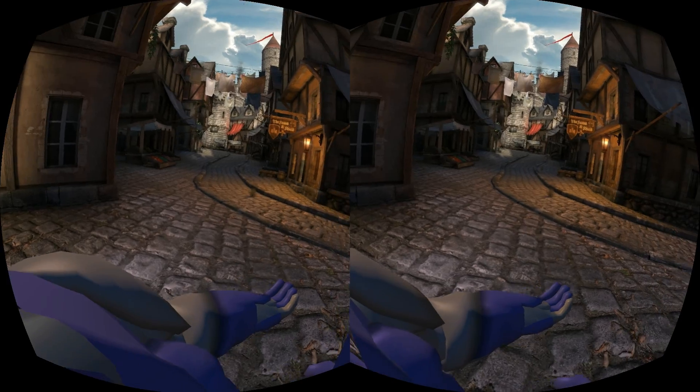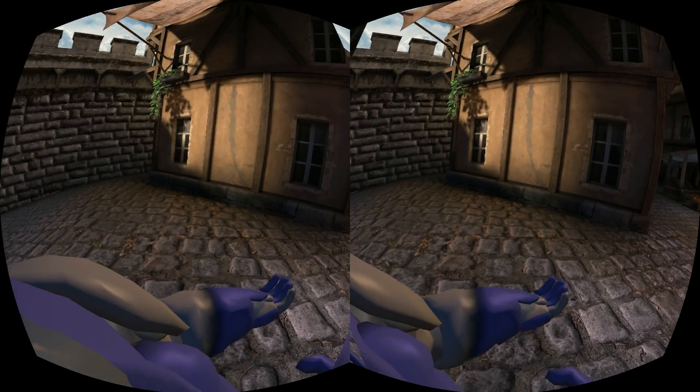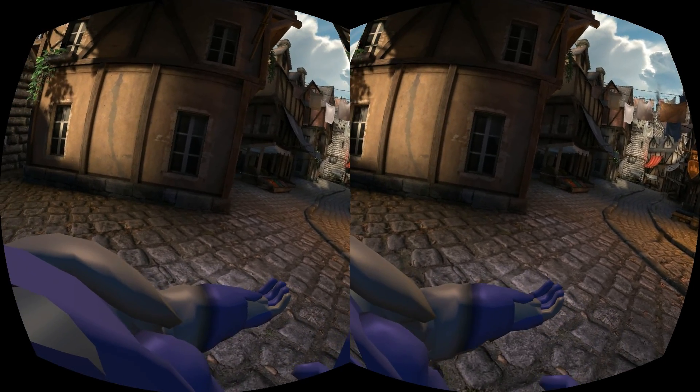By default, the Rift controls aim, which to me is kind of pointless. Why have the Rift if you control the aim with both the mouse and the Rift? It's better to separate them, which you can do with a couple of toggles, which I'll just find and turn on.